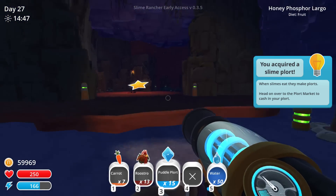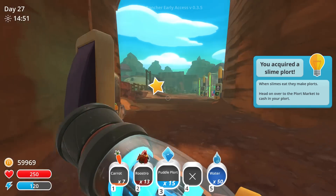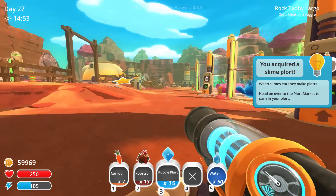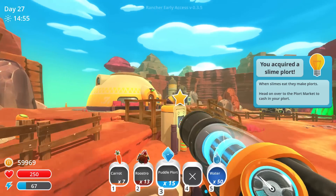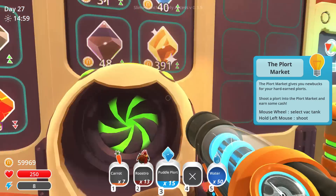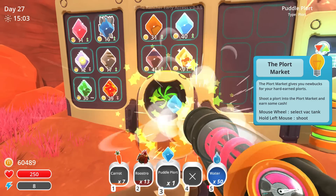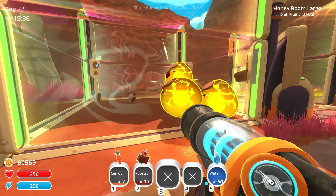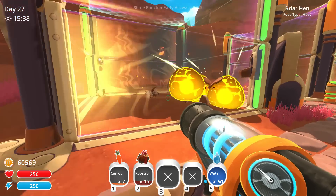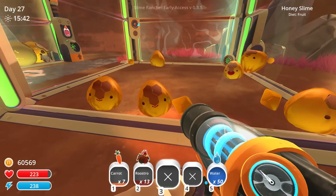We have a big giant golden star! I'm not gonna do the poop collection right now because I want to go get this hunter slime. Looks like this is just leading us over to the market - yep, that's it. This is just a tutorial, the game thinks I'm new. The honey boom largos have a few chickens in there so they're okay.